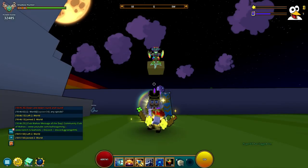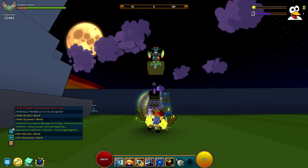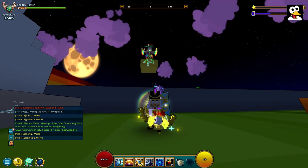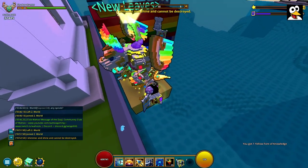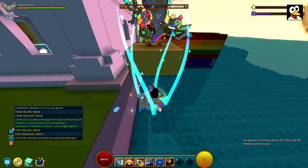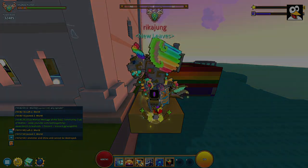Shout out to Rika, another streamer and content creator who had a ganda and was standing there helping people out. I use my orange essence, go next to the ganda blocks, and just being near them while the essence is active is enough — I got the yellow Front of Knowledge. So consume it and learn it. Thanks Rika! Now let's move on to the green essence.